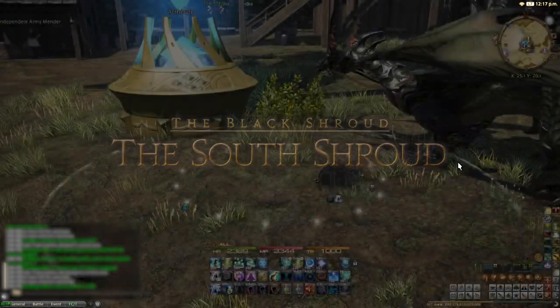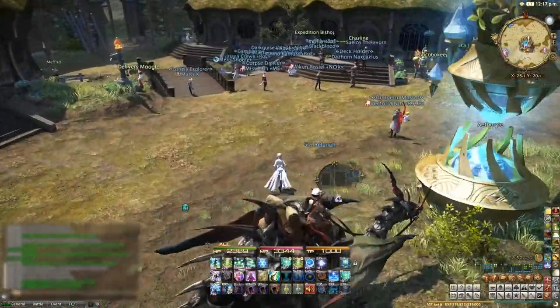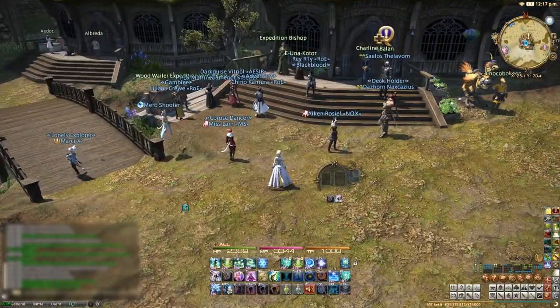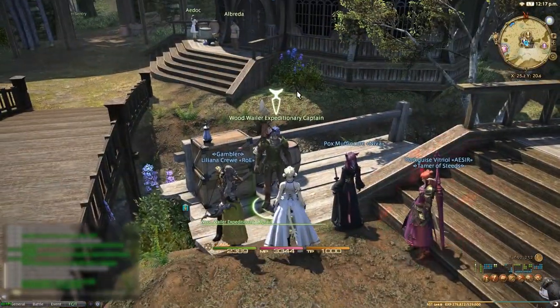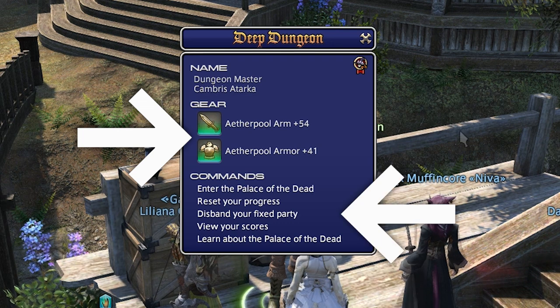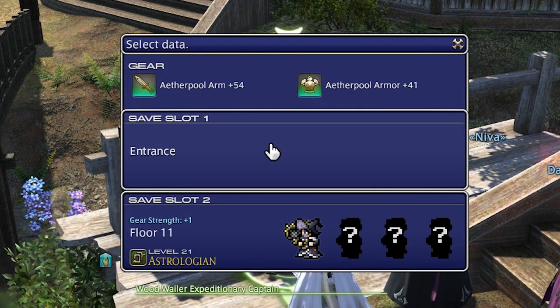How do you do it then? Head to Quarry Mill in the South Shroud and look for the large crowd of people. The only way to enter the Palace is by speaking to the Wood Wailer Expeditionary Captain that a lot of people will be looking at. Talking to him will allow you to see your current gear levels and let you select one of five commands.